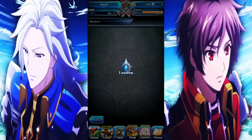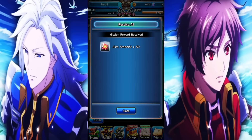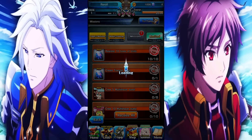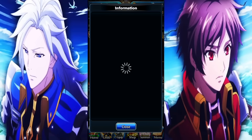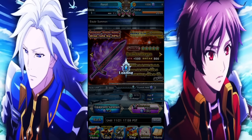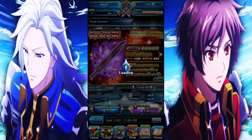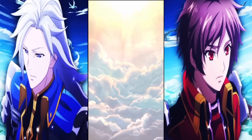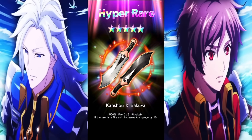After getting Shiro, back out, go into your missions and claim all the rewards to get three crystals. We need those crystals for equipment, which is extremely important in this game. One equip we want is from the base Fate equip banner — Shiro Emiya's outfit. Take those three crystals and do a single summon on that banner; it's guaranteed a five star because it's your first summon. Hopefully you get Shiro Emiya's outfit, but if you don't, it's okay — we'll come back to it.